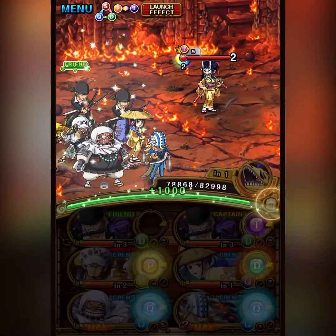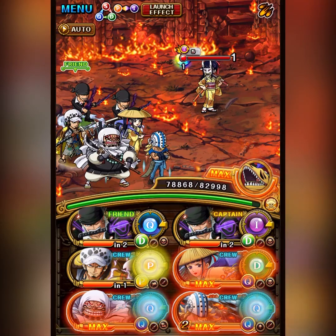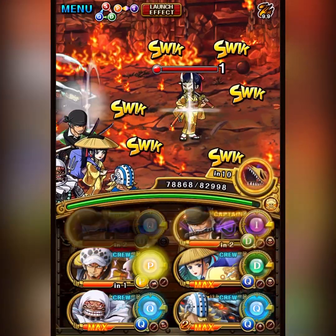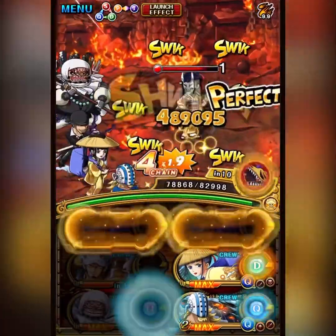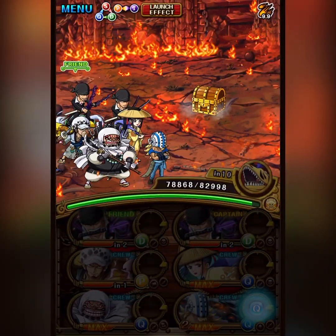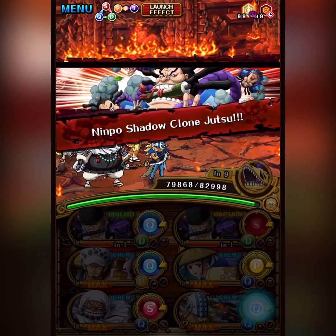You're going to stall one turn here, which you usually don't want to do with Zoro — he's a 5.25 times attack captain, but you have to keep attacking. If you don't kill an enemy in a turn, he becomes a 4.5 times captain.